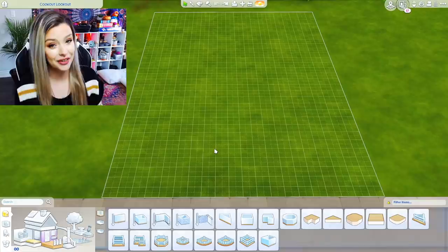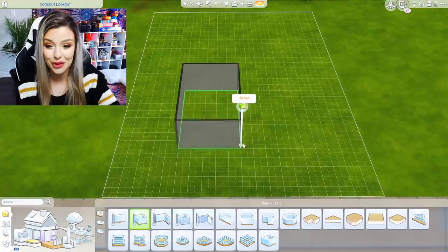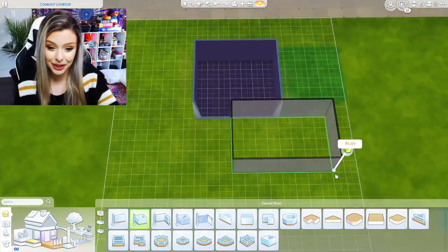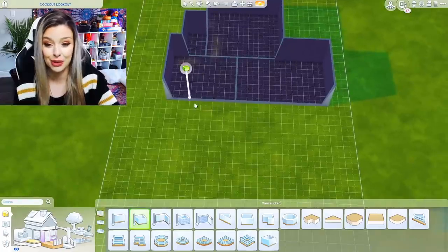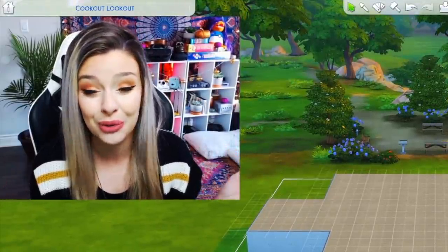I had very little strategy when I used to build. I would literally start building room by room — like, okay, you walk in here, we're gonna have a living room, then a kitchen, and somewhere around here we're gonna need a bathroom. There was no layout, there was no rhyme or reason.